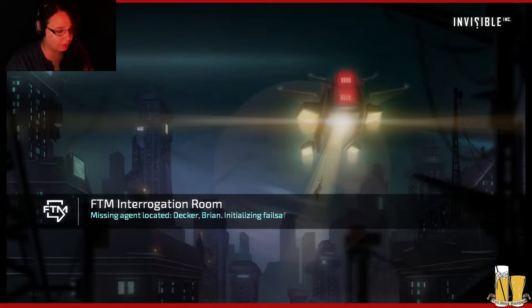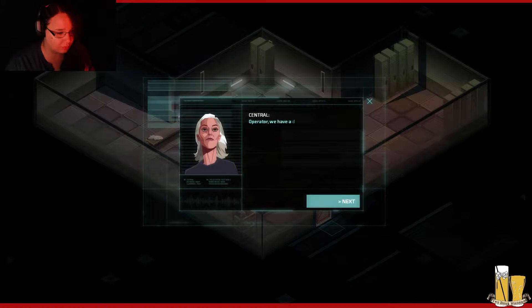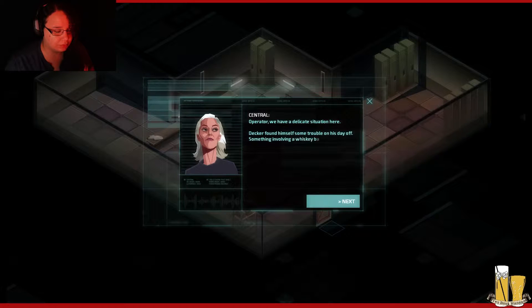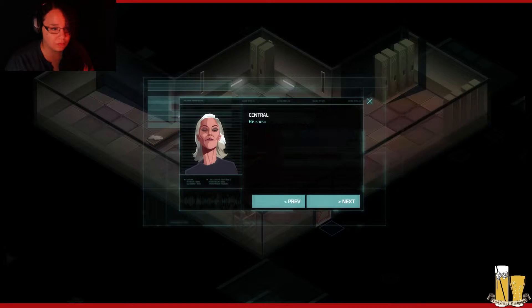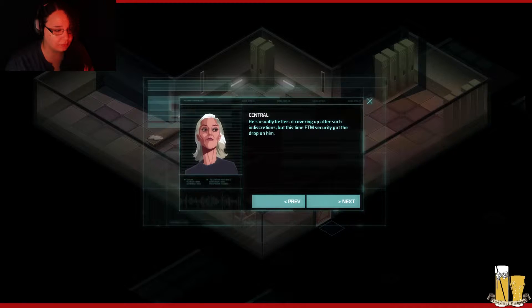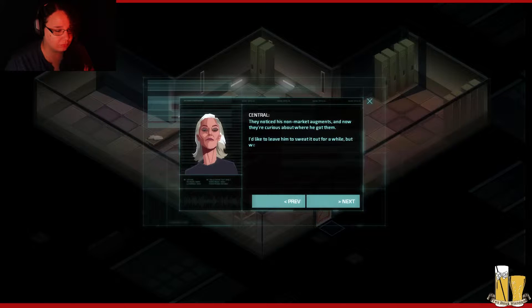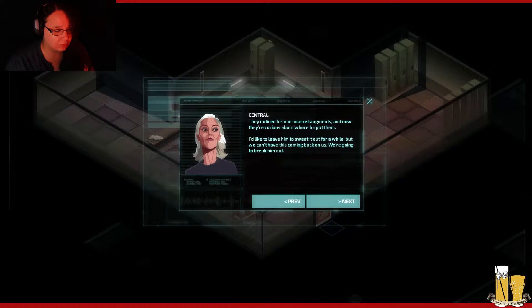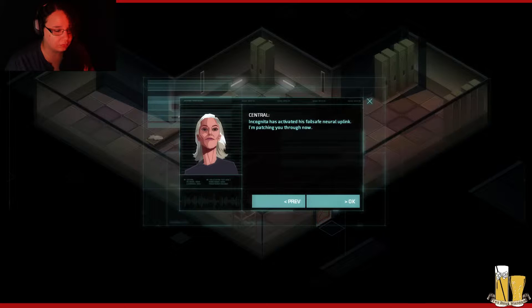Start a new game. Missing agent located. I gotta move my mic so I can actually see the screen — that'd be helpful. Operator, we have a delicate situation here. Decker found himself some trouble on his day off, something involving a whiskey bar and his big loud mouth. He's usually better at covering up after such indiscretions, but this time FTM security got the drop on him. They noticed his non-market augments and now they're curious about where he got them. We're going to break him out. Incognita has activated his fail-safe neural uplink. I'm patching you through now.